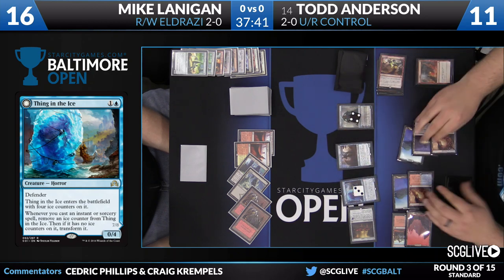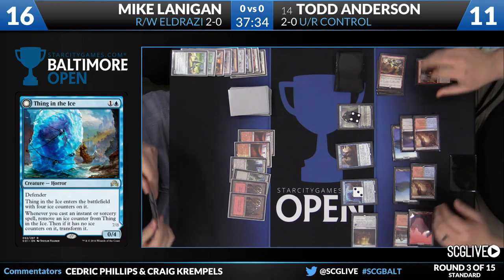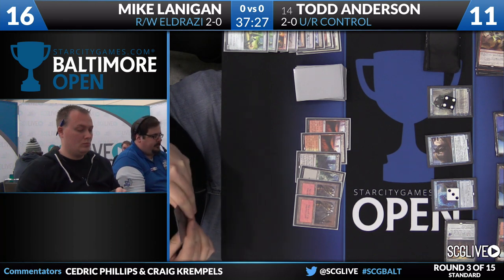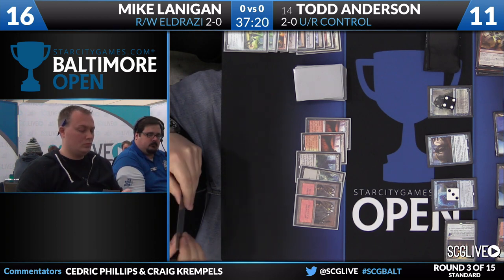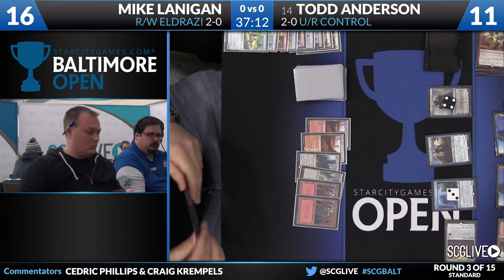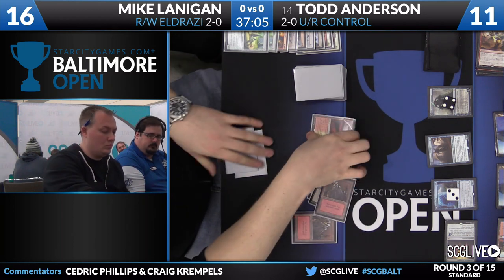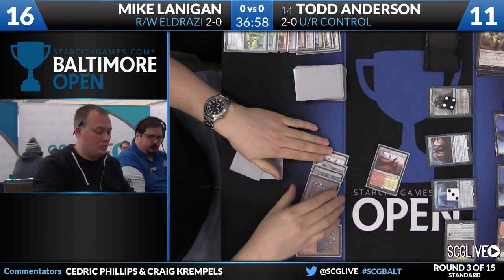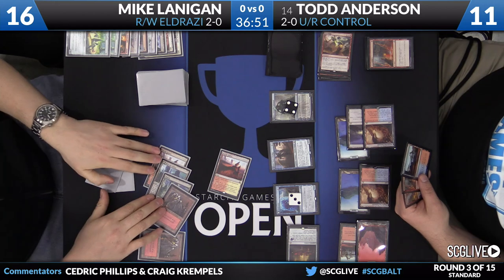He's really just running Lanigan out of resources here. Mike's got to find another card like a Chandra to get him out of this spot, and I don't know if there is one. There's been a lot of hype around Westvale Abbey coming into this event, but with the games we've watched, things are either too out of control at the very beginning or toward the end of the game for Westvale Abbey to be significant. Through two rounds, we have seen it just kind of hanging out there — we have not seen activations and certainly not seen it transform.